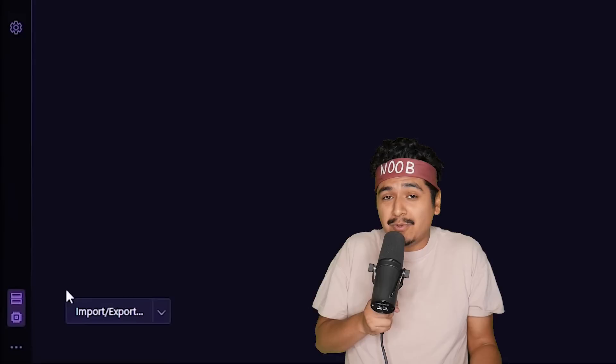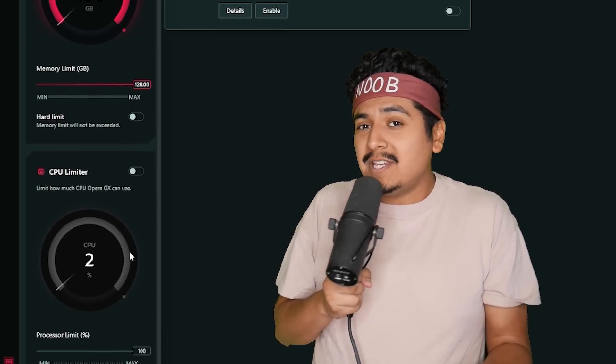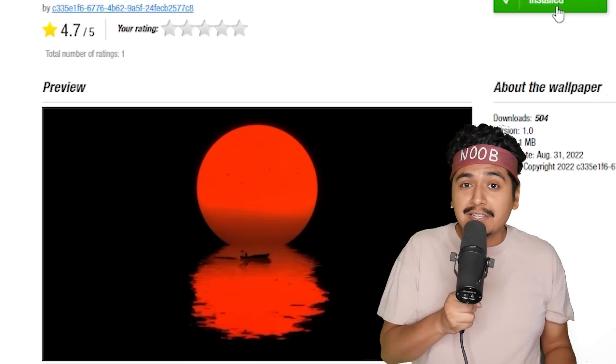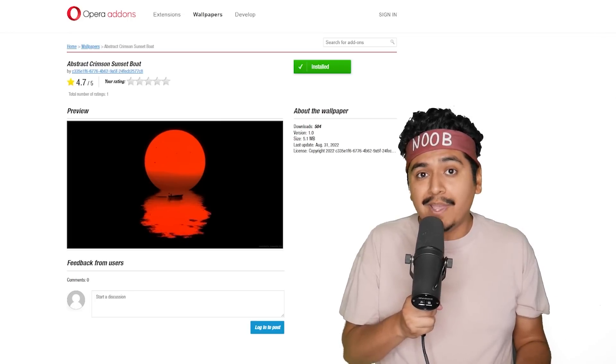You guys already know that with Opera GX, making the switch from Google Chrome to Opera GX is really easy with their import tool feature and the fact that it uses Google Chrome extensions. And I already told you guys about the CPU RAM limiters to reduce lag, but Opera GX has even more to offer. For starters, you can fully customize your browser with animated wallpapers, which is really easy to do and it looks really slick.